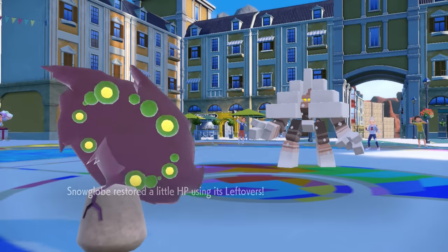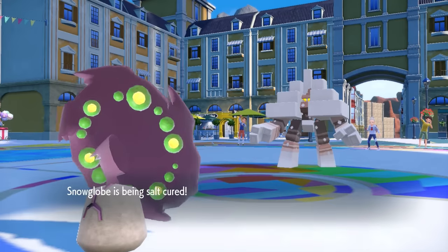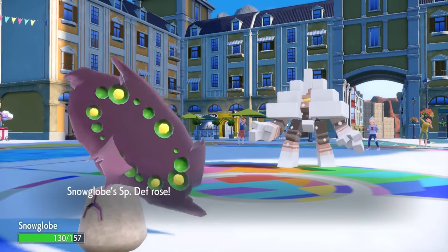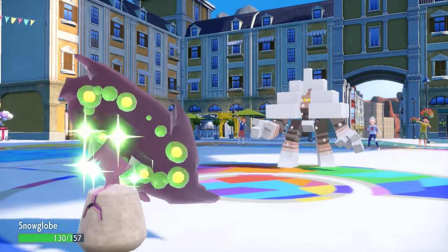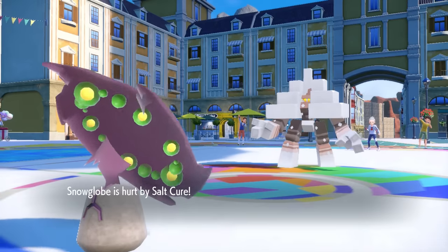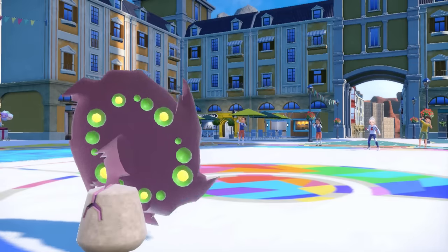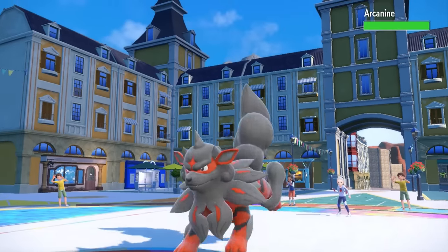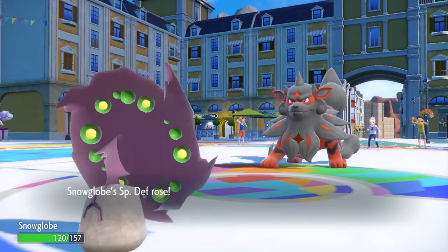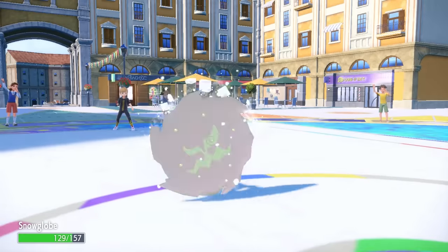The Garganacl is definitely not in the same position it was earlier — we know it's Choice Banded and locked into Salt Cure. I take the opportunity to set up a Calm Mind. Spiritomb with Calm Mind on a more defensive build starts to get some good special defense going — this thing can be extremely annoying to deal with, and this is kind of a perfect target to set up against. I get that Calm Mind, and while we are extra salty, I'm fine with that. We have Leftovers recovery, and there's no reason not to just go for a second Calm Mind. The Garganacl comes back in, gets me salty, then bails as they go back into Arcanine.